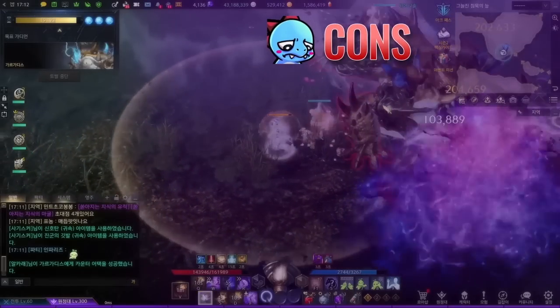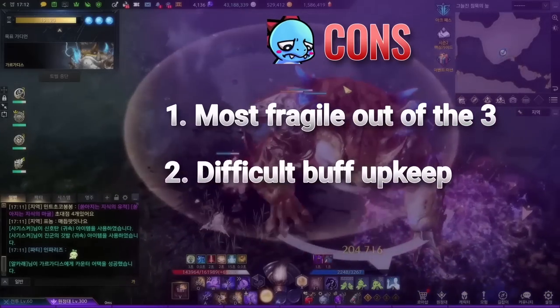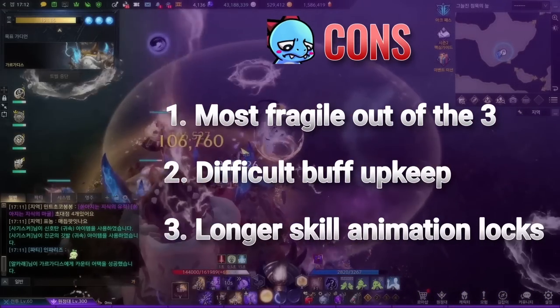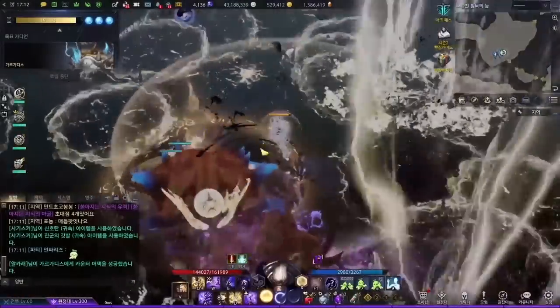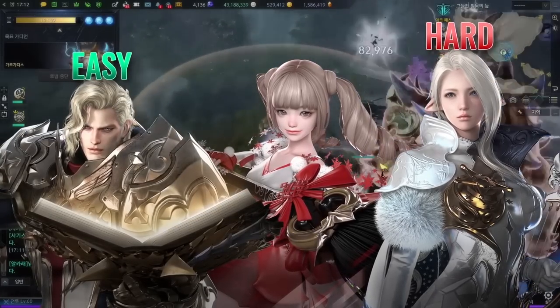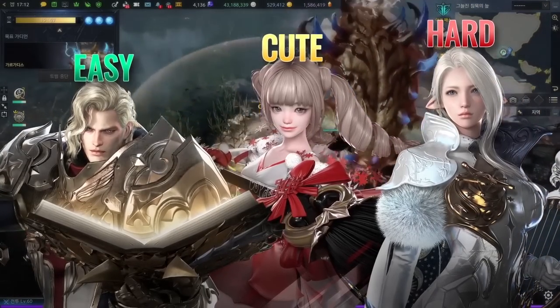Her cons are being the most fragile out of the three, difficult buff upkeep without proper builds, and longer skill animation locks which leads to frequent skill cancels. The difficulty of the class is right in the middle between Bard and Paladin. In terms of consistency, they bring it to the party based on the player's skills.